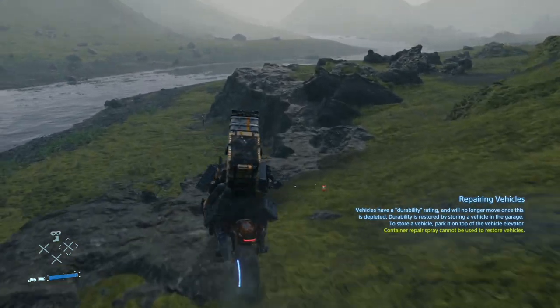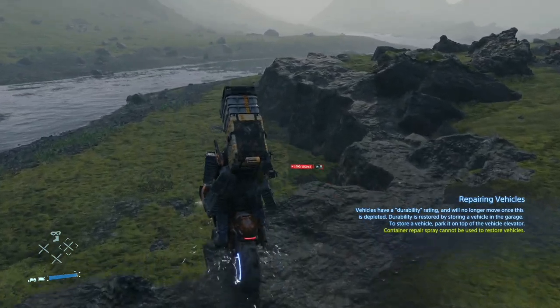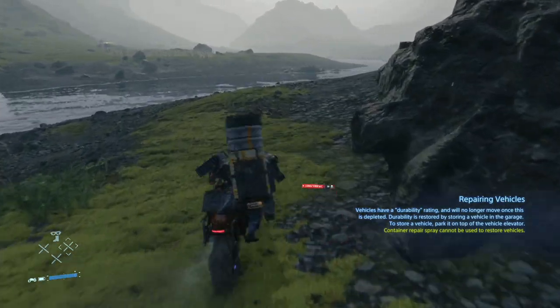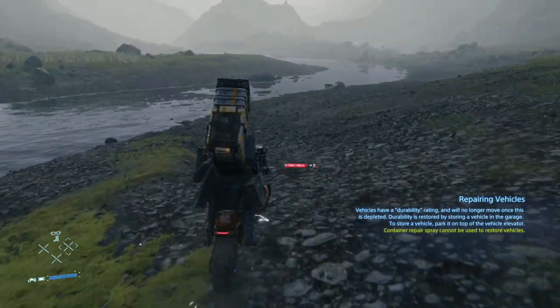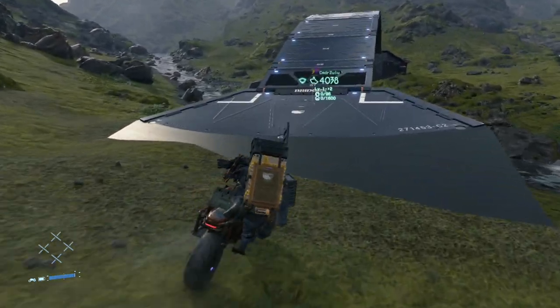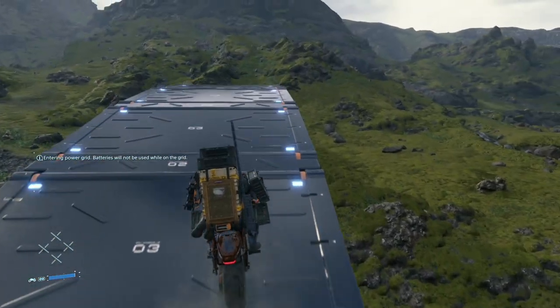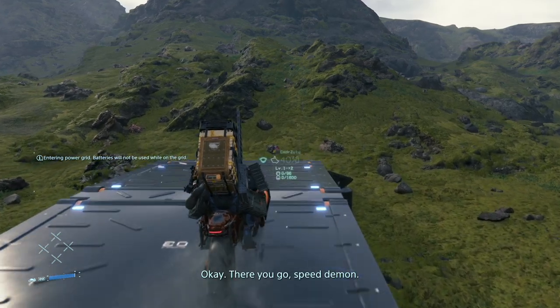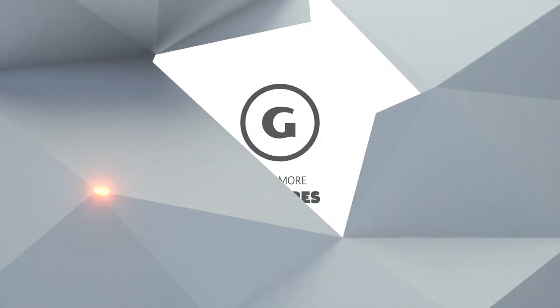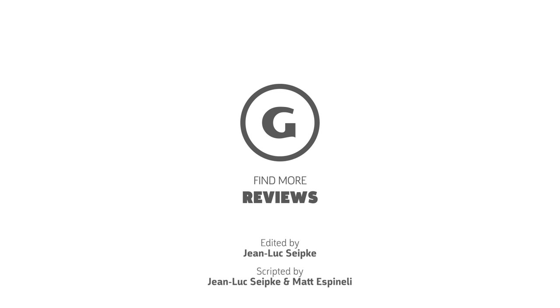The reverse trike is a critical tool for getting around in Death Stranding early on, but like everything else in the game, it requires caution. As long as you're not reckless and keep it well maintained, the reverse trike will make Sam's journey a whole lot easier. But as soon as you unlock the ability to fabricate both reverse trikes and trucks, feel free to fabricate as many as you like and drive as recklessly as you want.